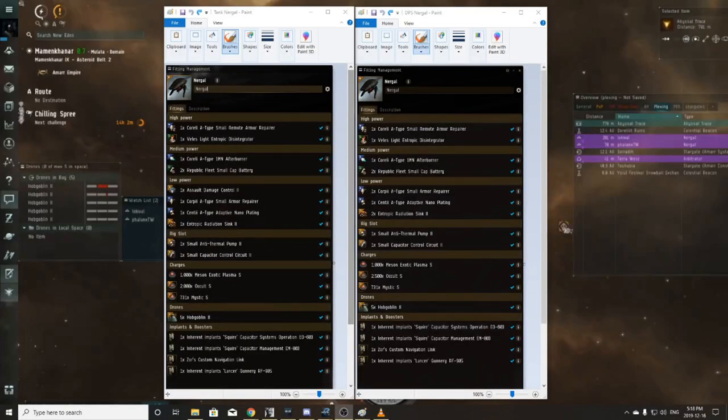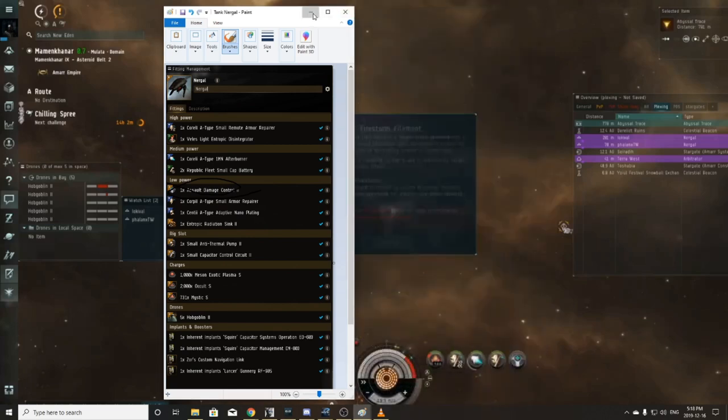Welcome to my video on chaotic firestorms with a tank Nurgle and two DPS Nurgles. These fits can be found below on EVE Workbench. The big difference between them is one has an assault damage control, where the other has two entropic radiation sinks. Please keep that in mind — fits are linked below.